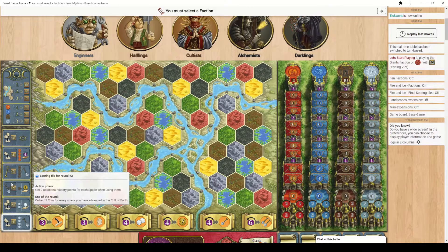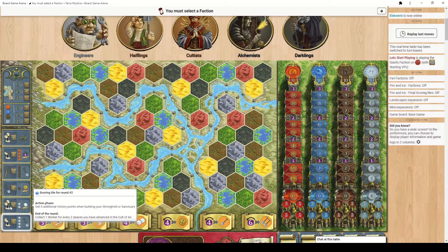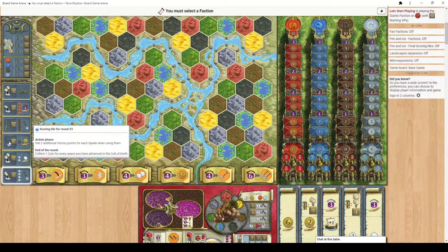One of the primary ways of scoring are these scoring tiles that come out along the left — each round will have a different objective to achieve. In the first round it's asking us to make trading houses, and for each trading house you produce during this round you will score 3 points. In the second round it's asking you to build strongholds and sanctuaries, your biggest buildings, and you will score 5 points for each. This one wants you to use shovels and you will get 2 points for each shovel used.